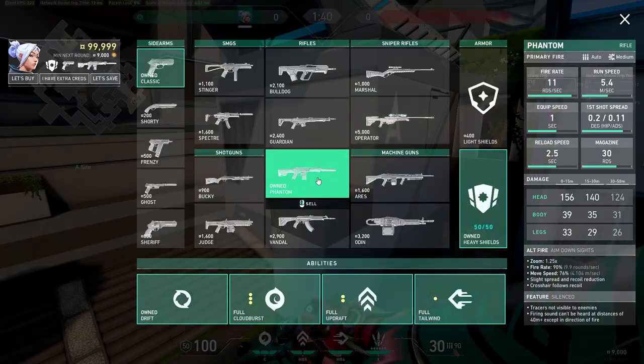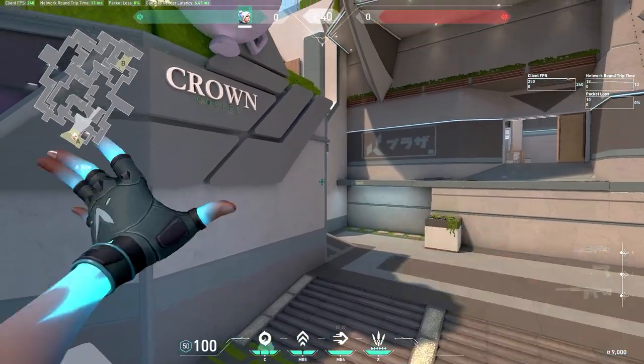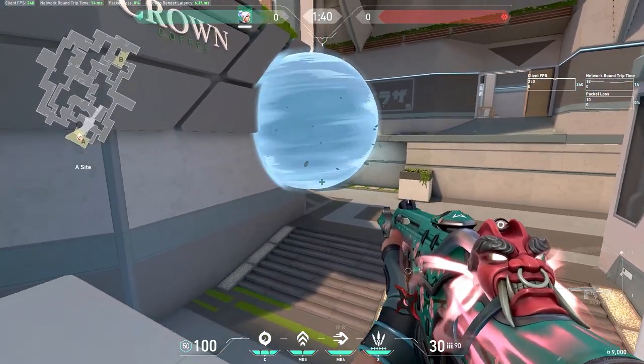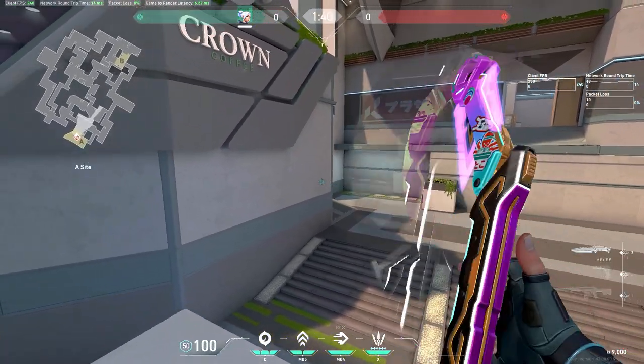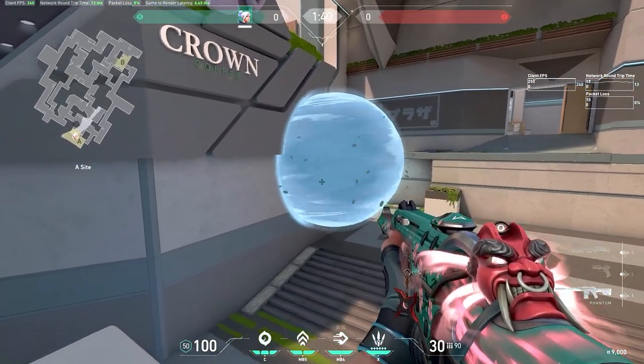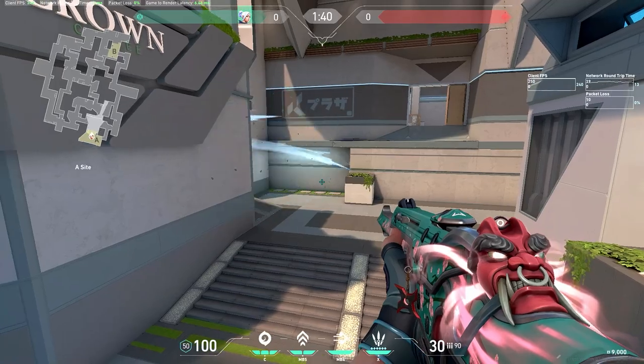Obviously, I can hold different angles. From up here, I just like maybe smoking this, and if they push out, I could get a free kill because I'll see their legs and they won't be able to see me. This also counters any Breach flashes because if they Breach flash or Phoenix flash this wall, I won't be able to see it and I'll just kill them as they're running out.